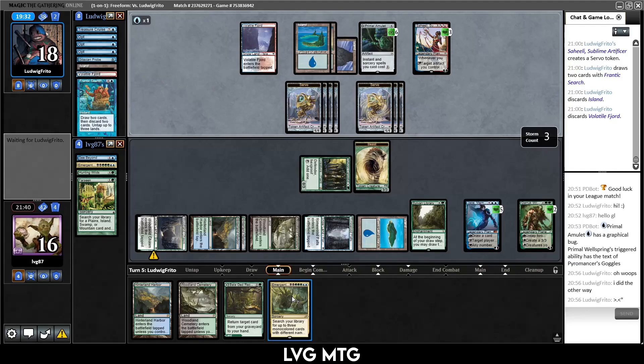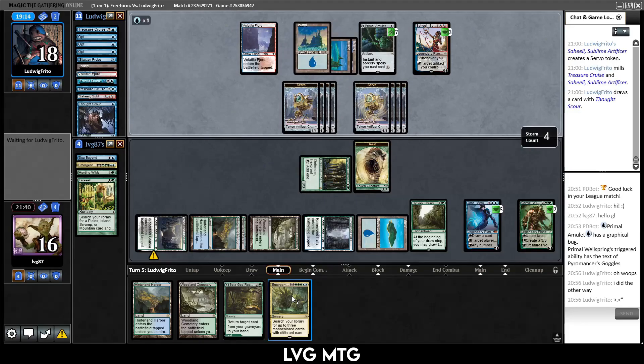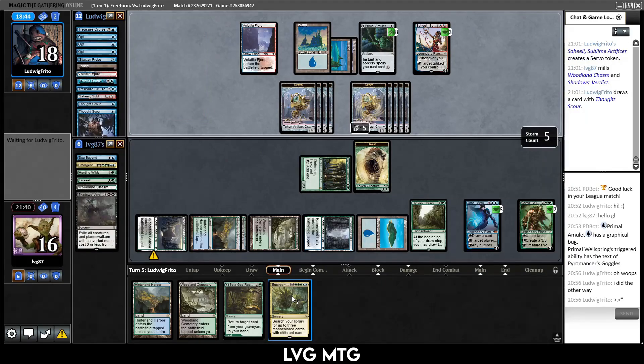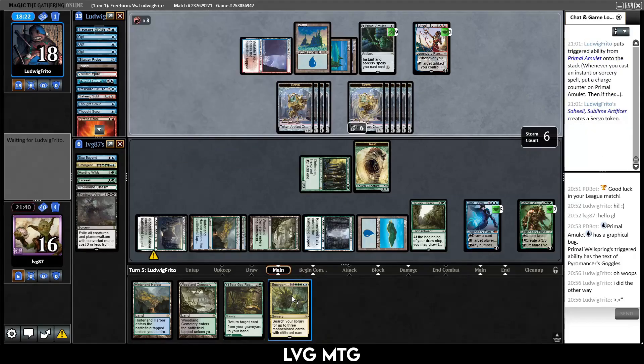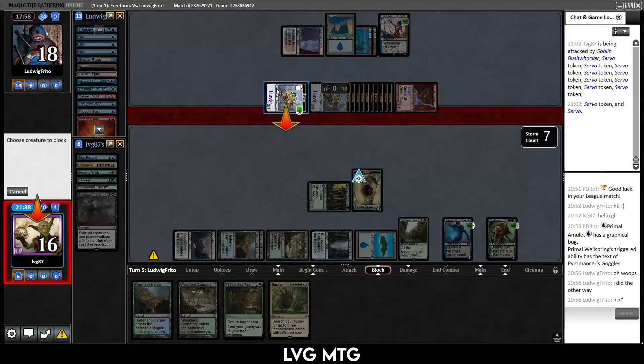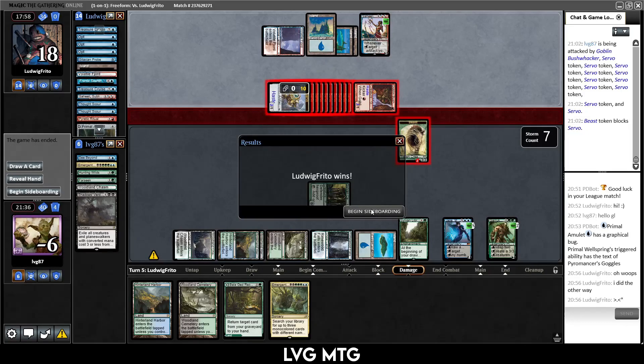Frantic Search — discarding some lands, two cards in hand, still haven't flipped their amulet. Thought Scour — still not flipping it. I would think Frantic Search is one of the best spells you can copy with Primal Amulet, just because you untap the amulet again, store up some mana, get to copy more spells. They've drawn like a billion cards by now but they're just spinning their wheels, making some servos. Pyretic Ritual — no flipping amulet still. Goblin Bushwhacker — okay, I see. Am I just dead then? I can block one and then I'm probably dead.